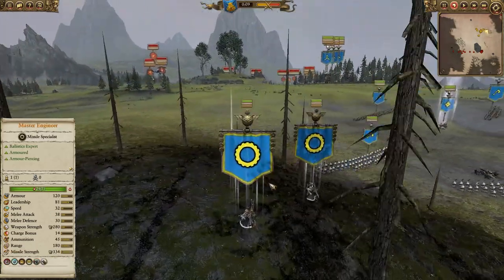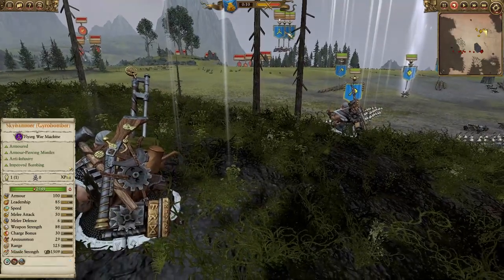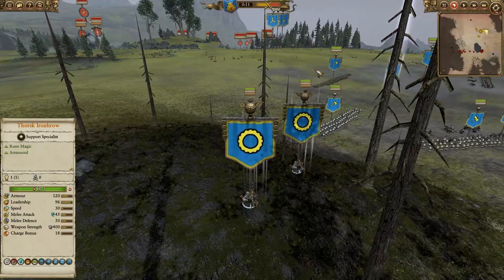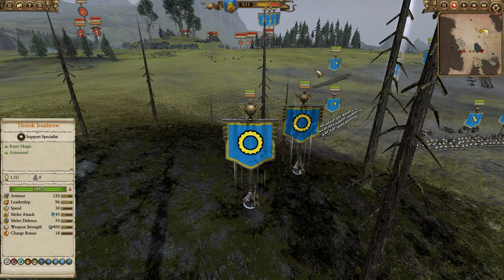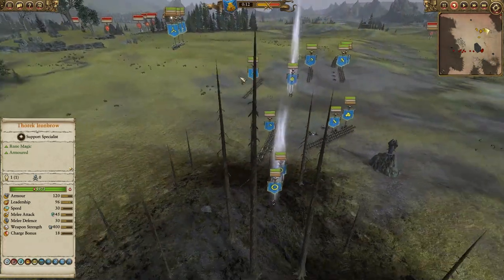Now that the Dwarves have had their nice little rework, and Master Engineers do have the restock ability, we're looking at a pretty powerful combo. In a multitude of matchups where Dwarves don't have to worry about aerial pressure, we could actually be seeing builds with Dwarven Boxes, Gyro Bombers, backed up by Master Engineers restocking their ammo with like an Iron Breaker box.